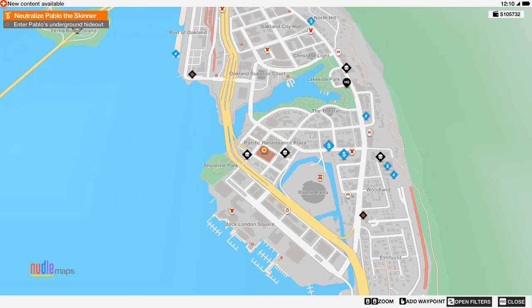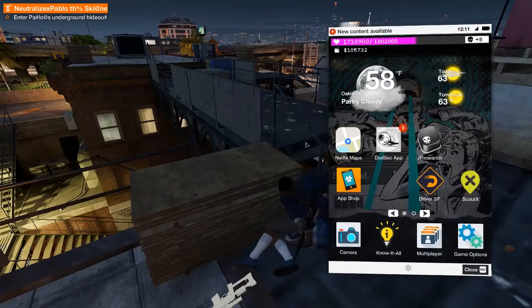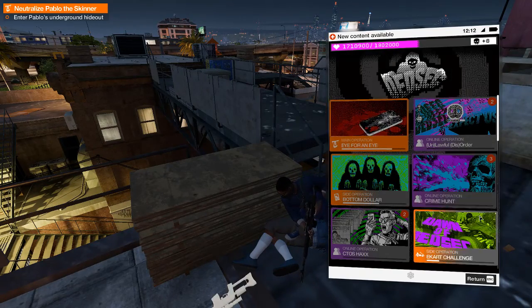Hello, this is Jonesy, or Rhys, of a Warthrocks 2 speedrun strat. This is part of the 'An Eye for an Eye' — it's a main mission.